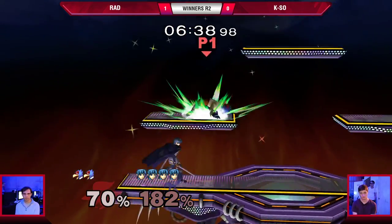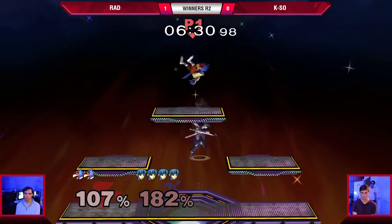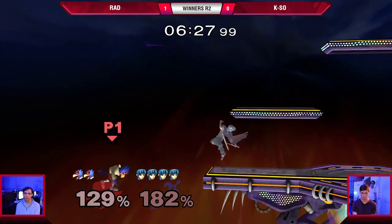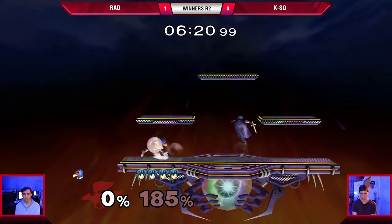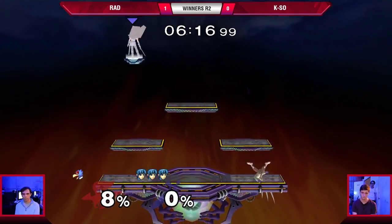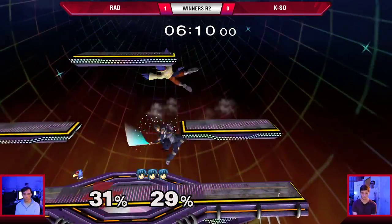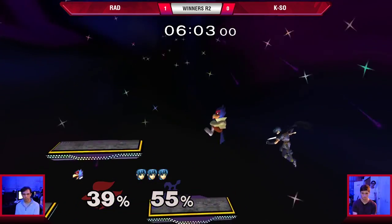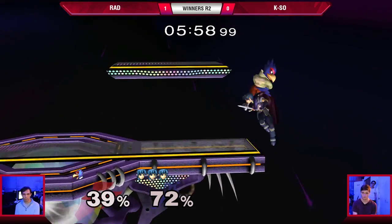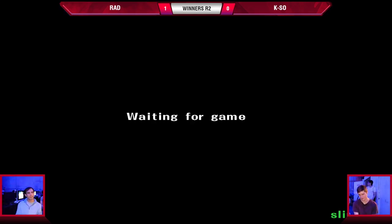I don't know what that counter was — he has to grab ledge. He missed the ledge grab, he might die for this. Some mom-spaghetti coming out from Queso here, but let's see if he's able to close out the stock. I feel like Rad could have actually made it to the ledge with that last side-B, and it would have been worth it to try. Just getting right back into the game — nice, he read the run-in and down tilt, ran in and shielded, and got the down air. Good F-smash, grab ledge. That run-back seemed to work pretty well for Queso.